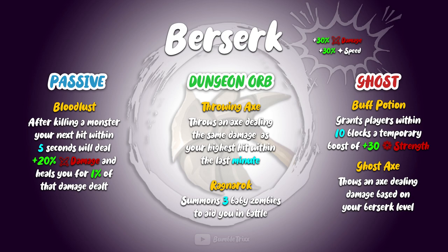This greatly enhances the sustainability of the Berserk, especially since it's a passive and you don't even have to activate it. The dungeon orb ability of the Berserk features a throwing axe — basically an axe that gets thrown and deals damage. And for his ultimate, you got Ragnarok, which summons 3 baby zombies that will fight for you — it's kind of a changed up Reaper Scythe effect. Lastly, whenever you're dead, you gain the buff potion, which is actually just a regular strength pot that adds 30 strength to your teammates, representing the weird tuba effect but this time without the speed.